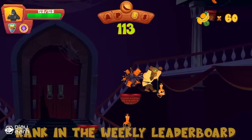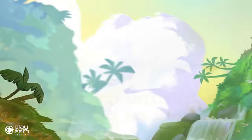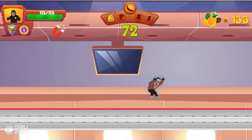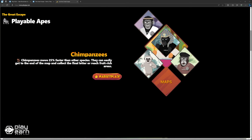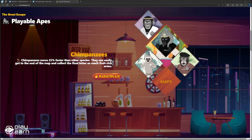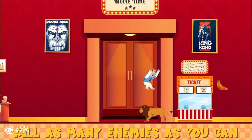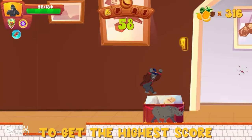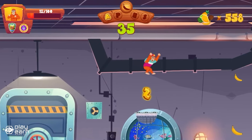The game also has various features that enhance the gameplay, such as jungle boosts, banana shakes, ape spirits, and badges. These features can help players improve their performance, customize their appearance, or unlock new abilities. The NFTs in the game come in the form of apes, which come in different races like gorillas, chimpanzees, orangutans, and bonobos. These NFTs are upgradable and are there to help your main monkey, the gibbon, and improve gameplay. The Great Escape is currently in closed beta — for more info, you can check their website or follow their socials.